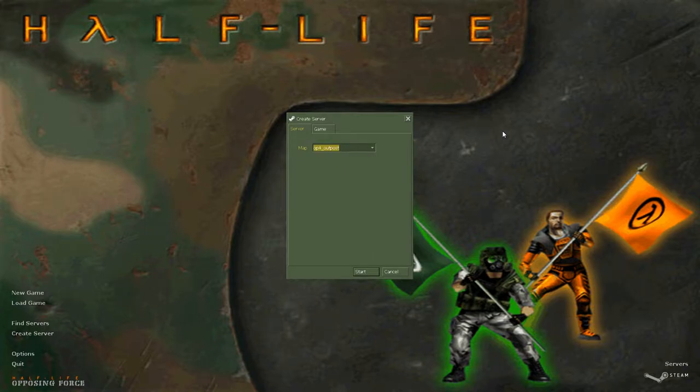Lost Outpost is a fairly high mid-tier deathmatch map. It's nothing spectacular and it doesn't really do anything too unique, but it's just a generally good time with some good weapon placement, good layout, stuff like that.